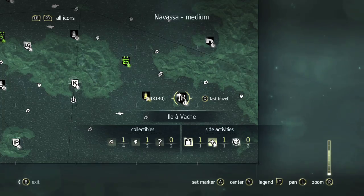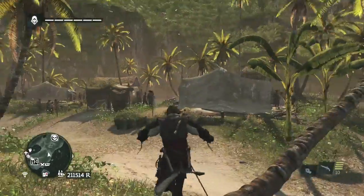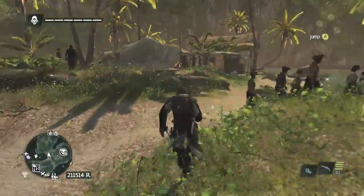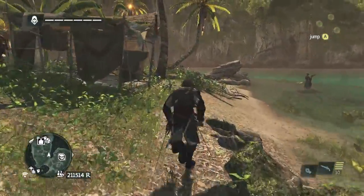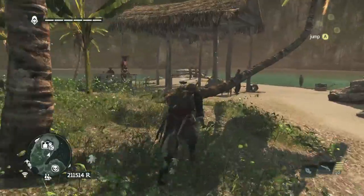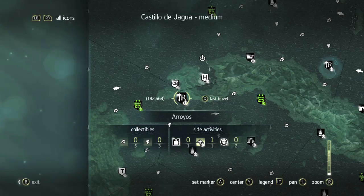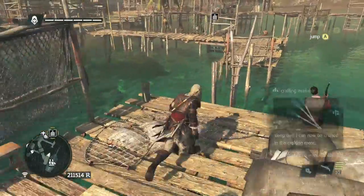Then we're going to go to this one in the lower right-hand corner — I can't pronounce it — over by Haiti. Just look for the bar in the back right here. Some of these are going to be in pretty elaborate towns built on wooden rafts, essentially, and others are going to be pretty simplistic, as simple as walking straight.